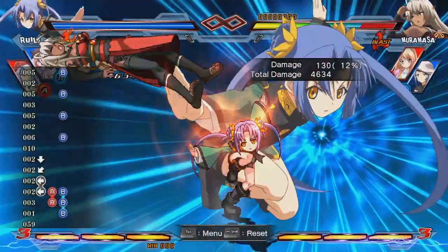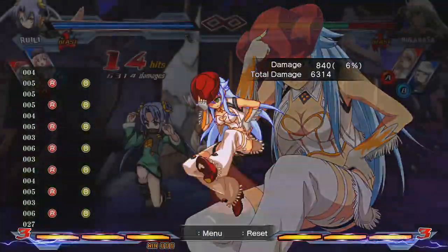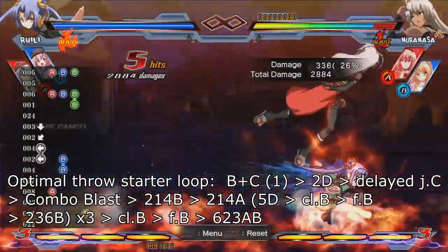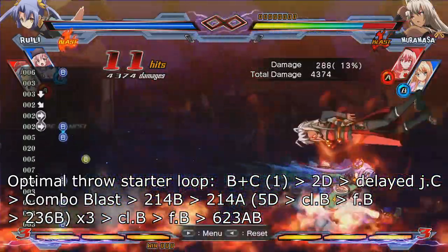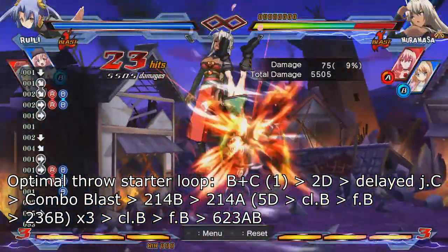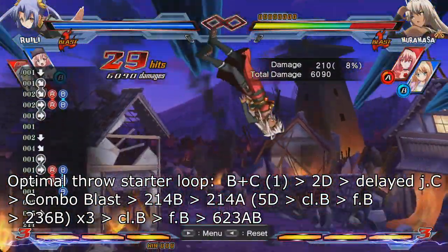An easy way to set it up is from a throw. Just dash up to the opponent, throw them, then combo blast. The full notation is: ground throw, 2D cancel, JC, blast, 214B, 214A, then the sequence of 5D, close B, far B, 236B repeated three times, then close B, far B, 623AB.